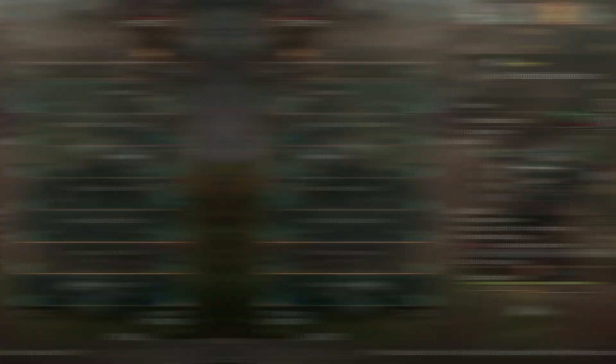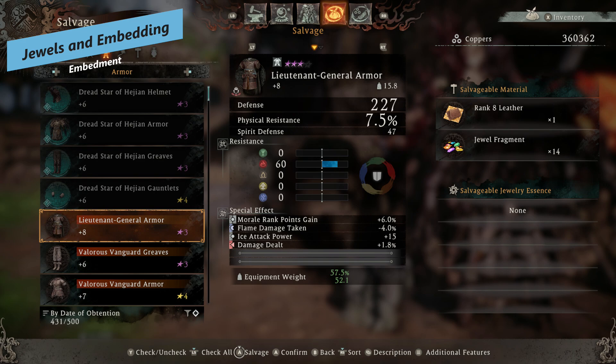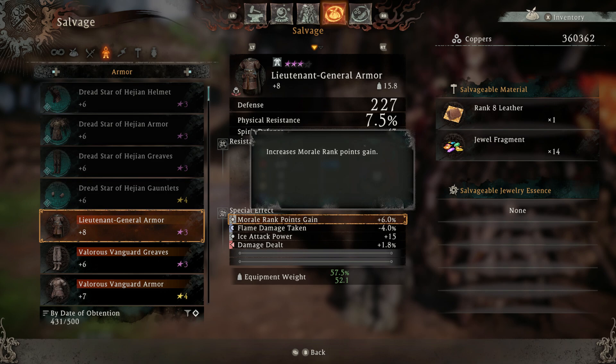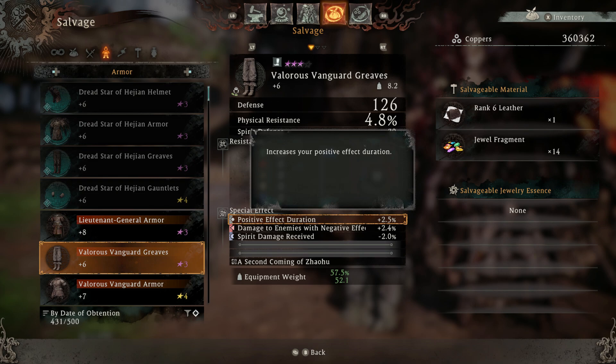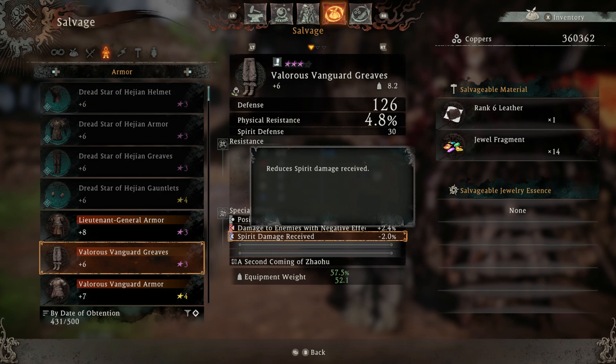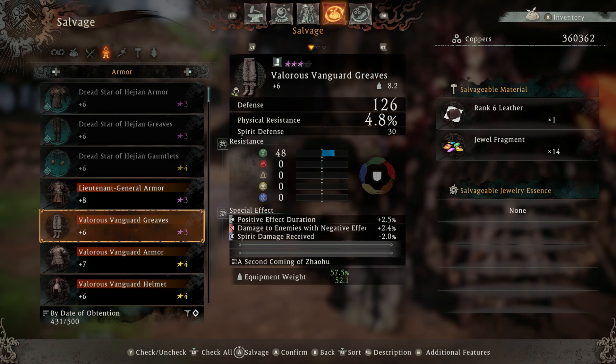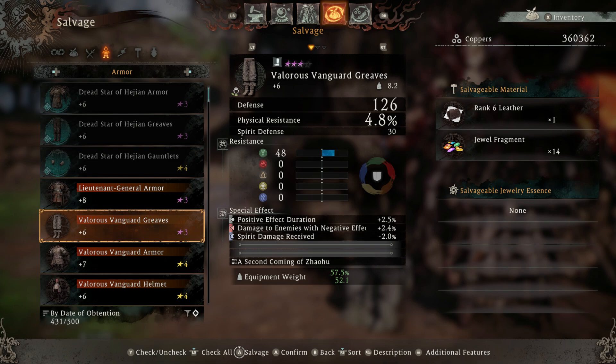Any piece of gear will have a certain number of embedding slots: one-star gear has one, two-star has two, three-star has three, four-star has four, and in New Game Plus there is five-star gear with five embedding slots. Gear with set bonuses won't have the full amount of slots — a four-star piece with a set bonus will only have three embedding slots, because the set bonus itself counts as one. It's a trade-off: gear without a set bonus gives you that extra slot to use freely, though in most cases set bonuses are the more beneficial choice for certain builds.